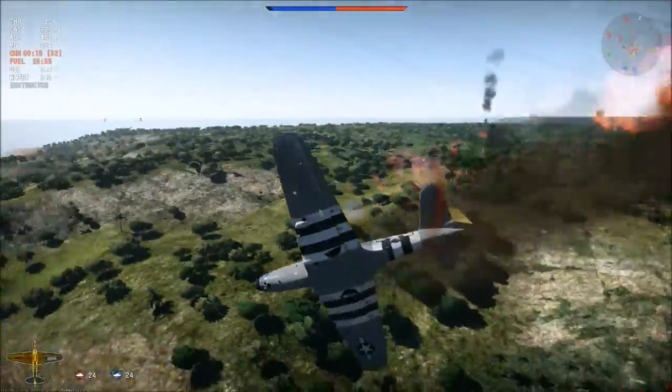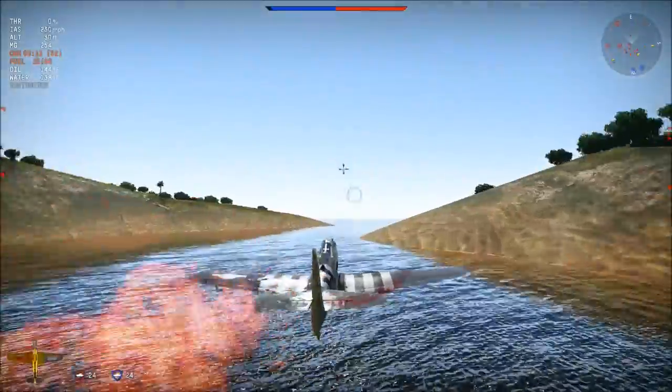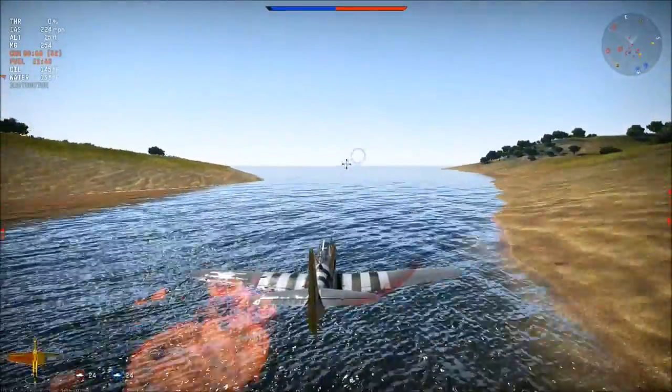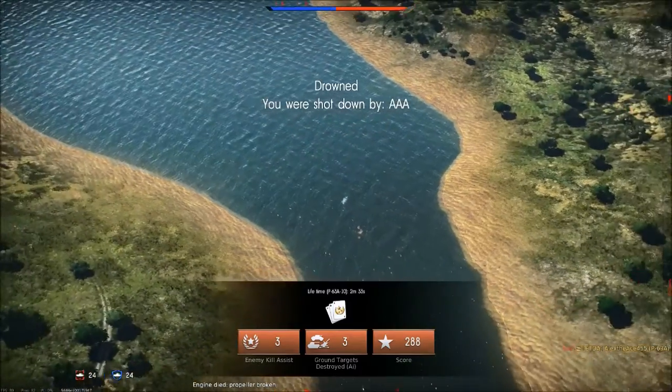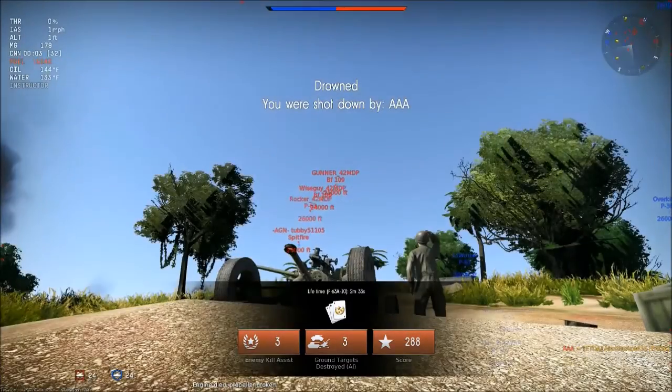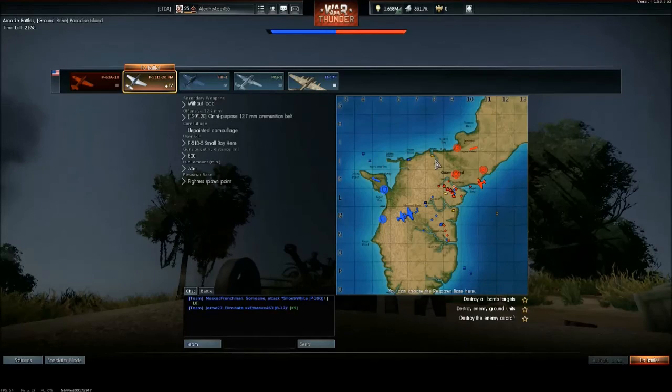I'm in trouble — let's see if we can fly close enough to the water to extinguish the fire. That didn't work. It says I was shot down by AA. Well, that's better than being shot down by a player.